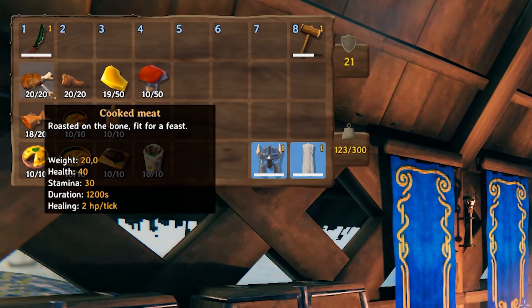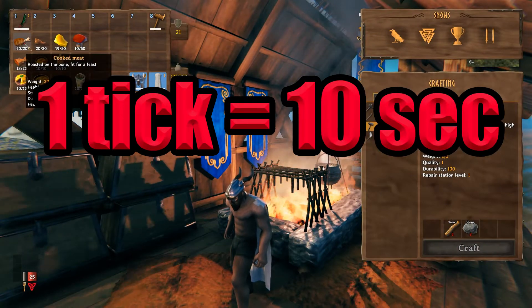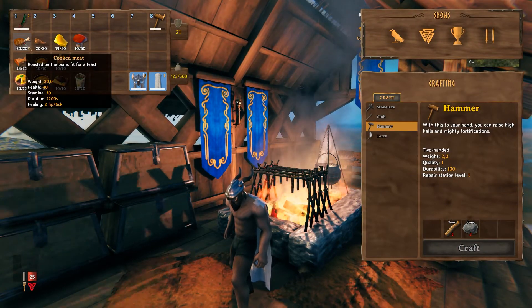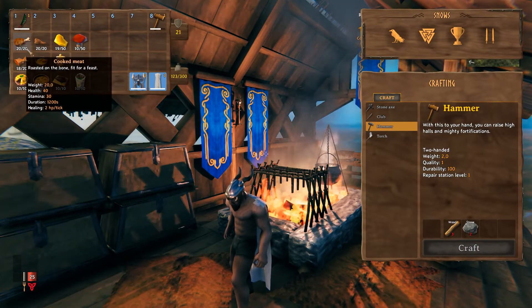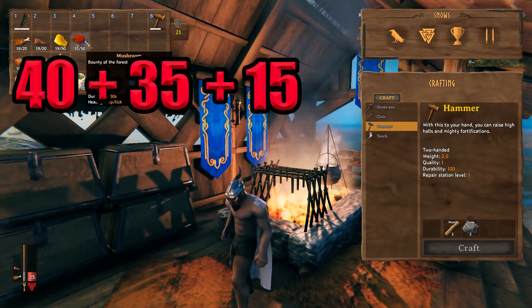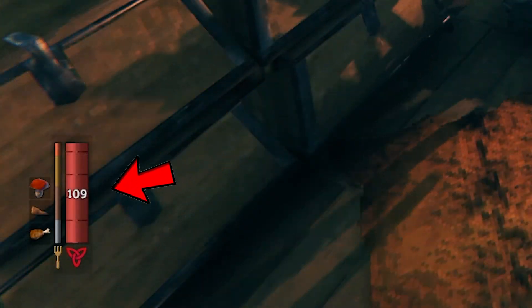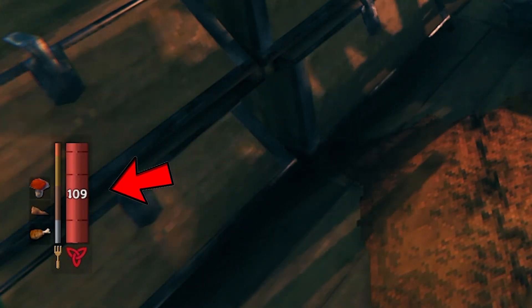Duration is how much time you have until the food runs out. Healing is how much the food will heal you every 10 seconds — one tick equals 10 seconds. Keep in mind that as soon as you eat something, it starts decreasing right away. For example, the cooked meat gives you 40, the necktail 35, and the mastery gives you 15. Plus 25 is 115, but my HP is lower than that. The only time you will have 115 is right after eating the food.